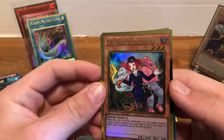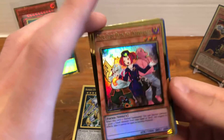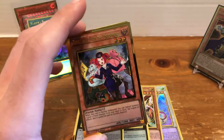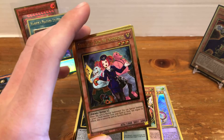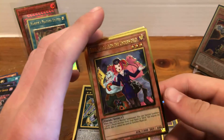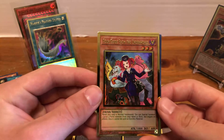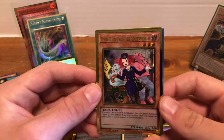Then we have Tour Guide from the Underworld — real sweet. I've actually kind of settled on the variant of Eldritch I'm going to end up playing, which is probably B.A. Eldritch. It's actually really fun, especially with the Phantom Knight stuff. I already have a playset of Tour Guides in the OG art, but Tour Guide looks real sweet in gold. It's arguably one of the best one-card starters in the game.